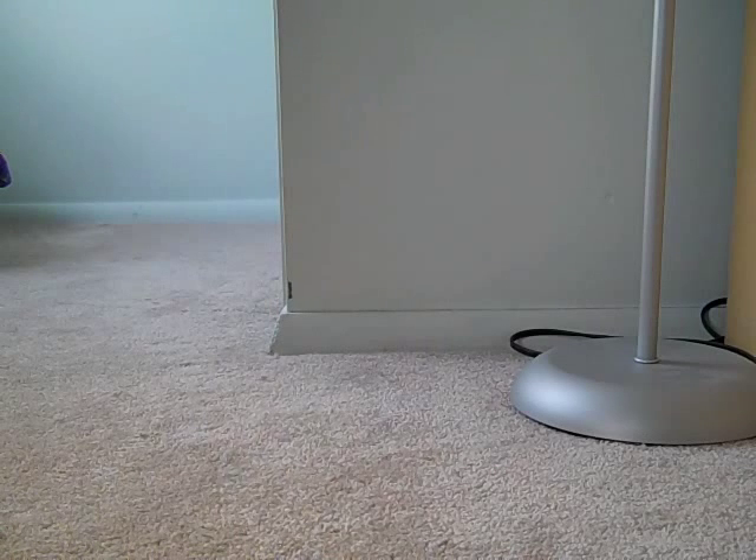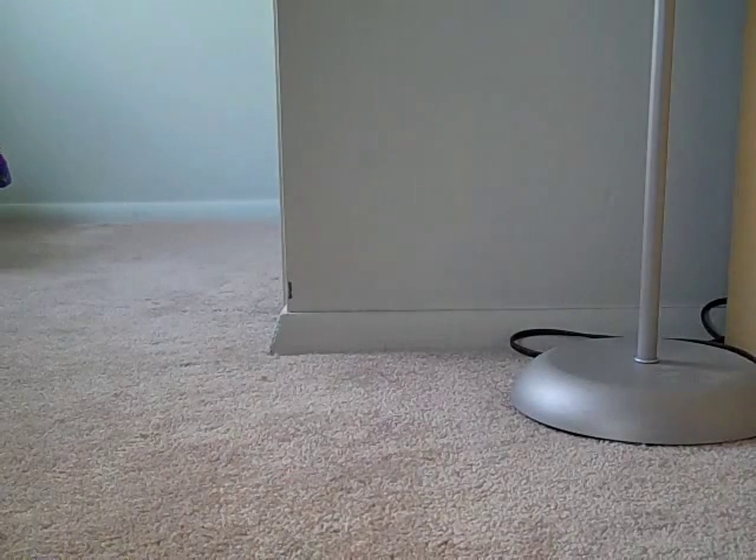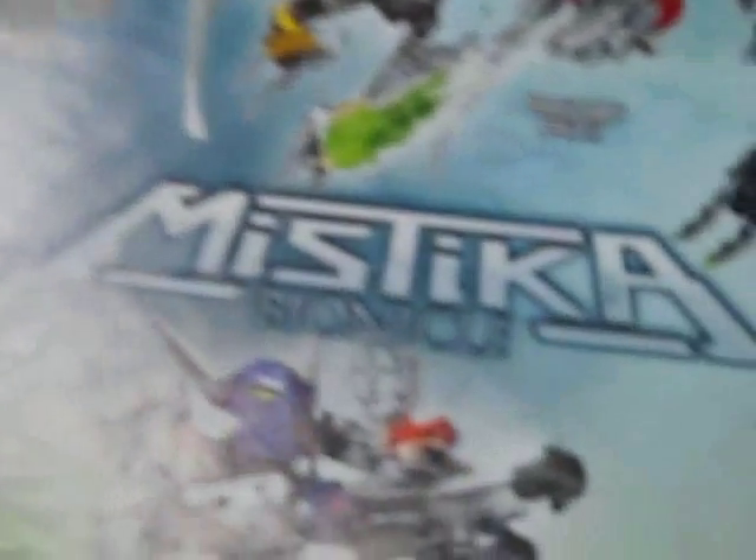When you open up the instruction book, in this one you see that you build Lewa, Tolewa, and then some other components. At the end there's really nothing except on the back, and there are ads for the Mystica, of which I have all of them.